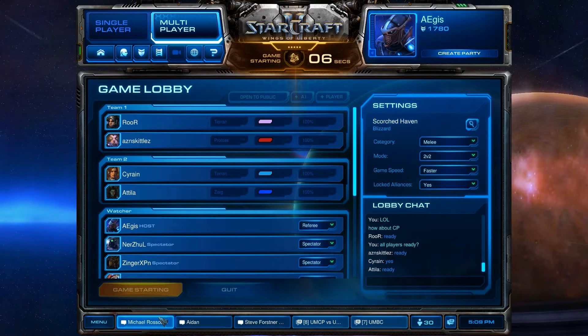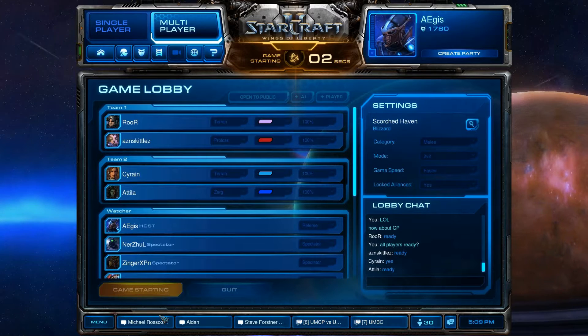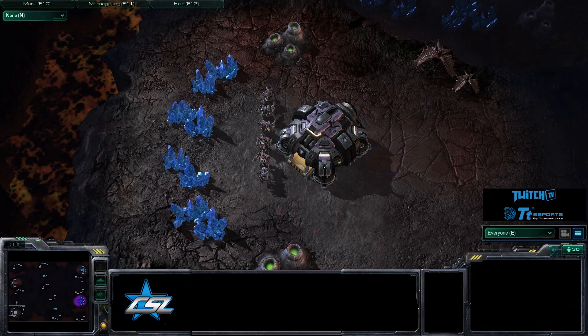We're going to be starting this next game between UMCP and UMBC, the two University of Marylands in the Collegiate Star League, duking it out for the first spot in the division. This is going to be the 2v2 match on Scorched Haven.